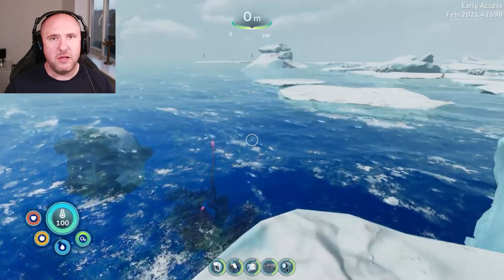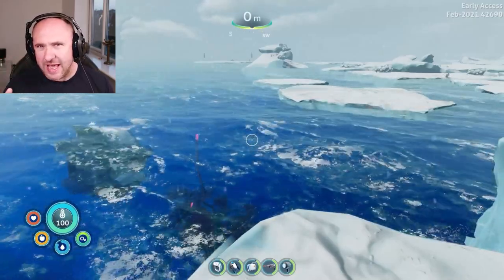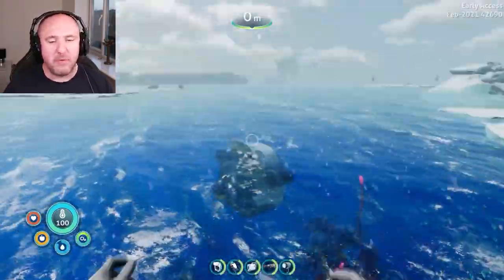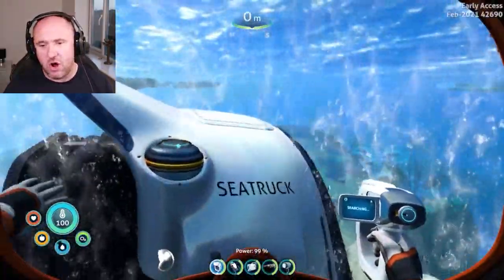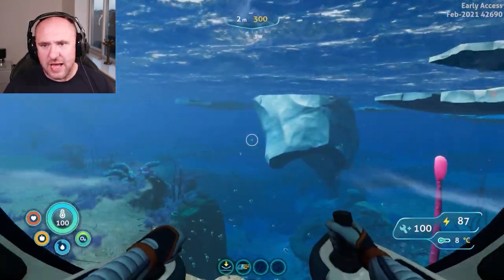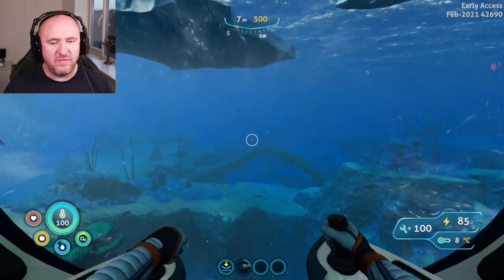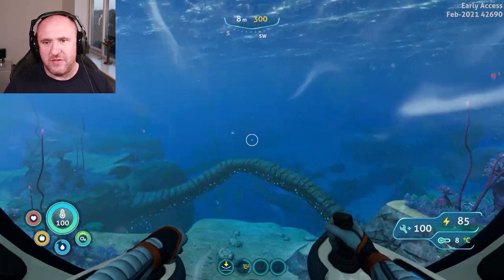If you don't have Depth Module Mark 2 then you can do it with Depth Module Mark 1 — you'll just have to park it up at just above 300 meters and then swim the rest, which can get a little bit dangerous. This is the example I'm going to show you, doing it on Depth Module Mark 1. So two clicks left of Southwest, 550 meters — just keep to the surface for now.